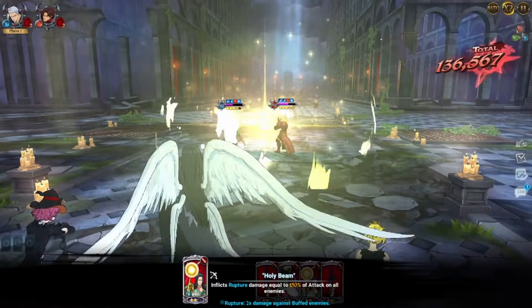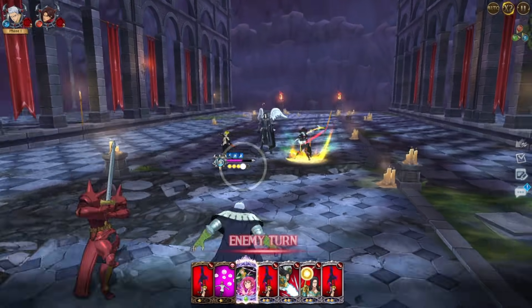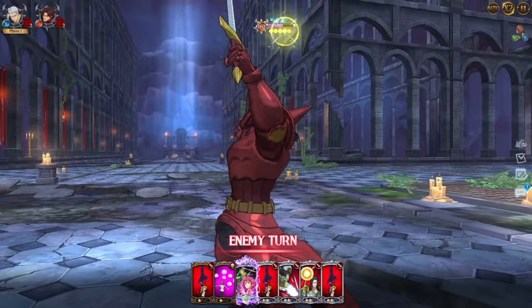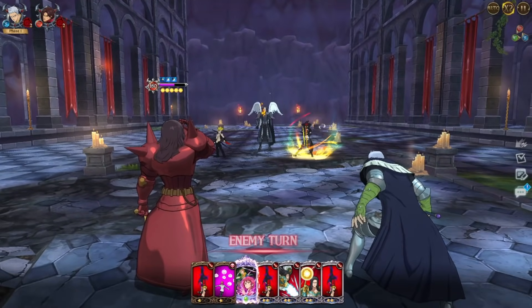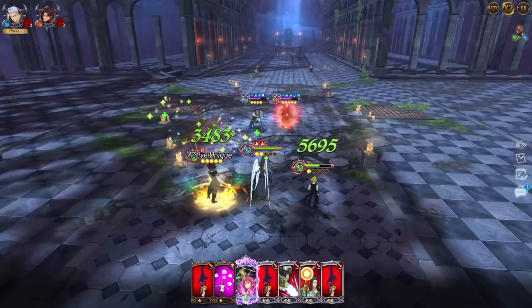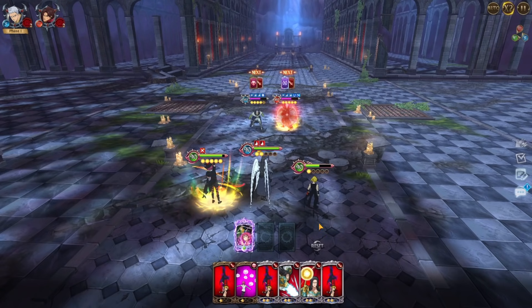If your run loses the ult, the pumpkin bomb doesn't help because they cleansed that. For every ult you are using, you can basically gain up to 10 dissolves, and every dissolve gives you 30 points, which means it's up to 300 points just for the dissolve points — which is really, really huge. So in a perfect run, you would quit out if you dissolve only 9 times when going for rank 1.